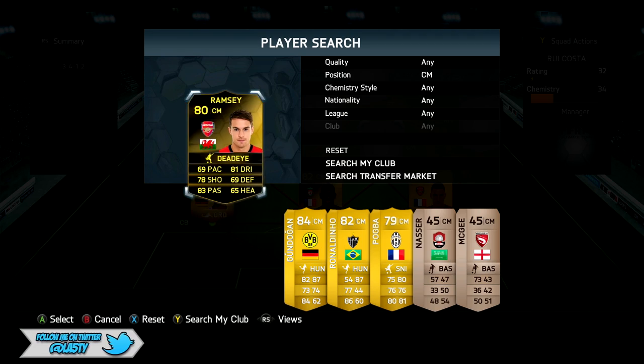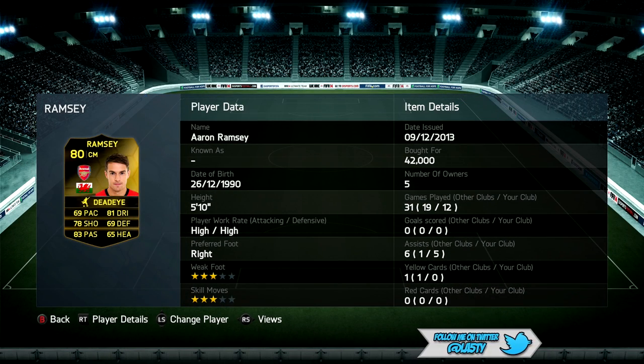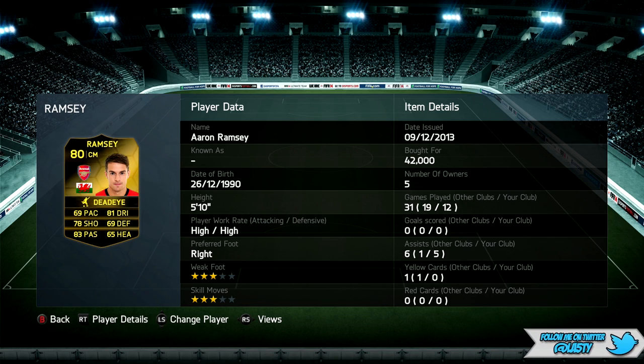Moving on to our midfield — we've got a 3412 formation, which looks like the 352 but it isn't. We're going to be using the second inform Aaron Ramsey. He's having the season of his life for Arsenal and it's showing — he's got two informs already on FIFA. His passing is pretty good and he puts in the effort up and down the pitch, but he lacks a bit of pace and isn't the most skillful, so he's sort of average for an inform in my eyes.